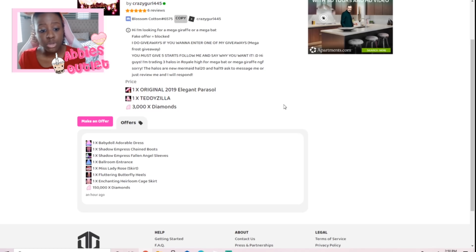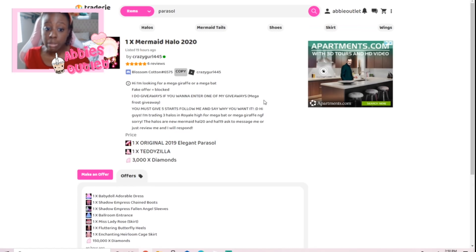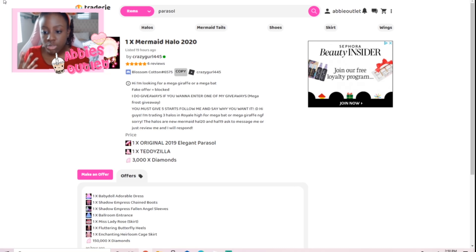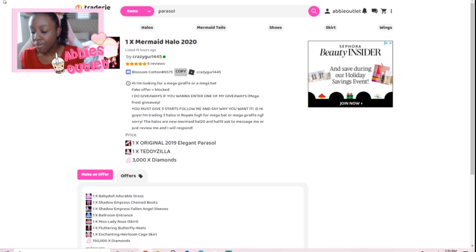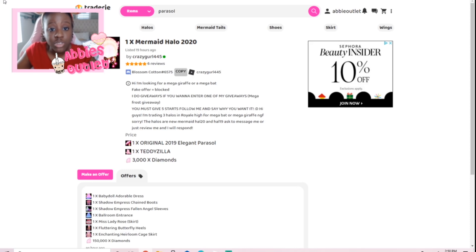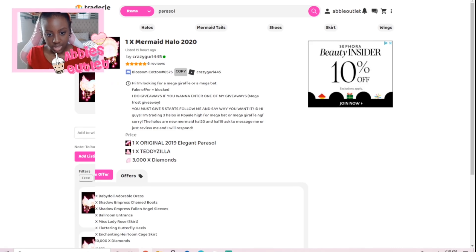Someone already offered on this listing an hour ago and it was posted 19 hours ago. I actually have the elegant parasol and 3000 diamonds, so I could potentially get the mermaid halo. See how easy it is? You don't have to go through game servers wondering if anyone will trade with you — you can just see online exactly what they want, and if you have it, you accept the offer.